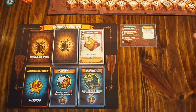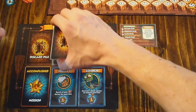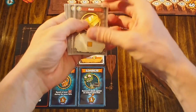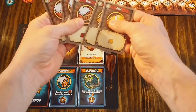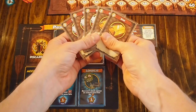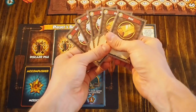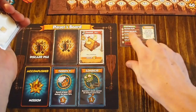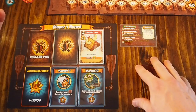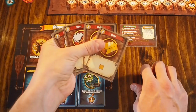Now that the board and player board are set up, we're going to begin to play. The first step in the game is the drawing phase — every player draws five cards from the top of their deck as their starting hand. You can draw anything from units to resources. The second step is the production phase, but since we don't have any buildings that produce just yet, we're going to skip that and go directly to the player phase, where we will use our cards to take actions.